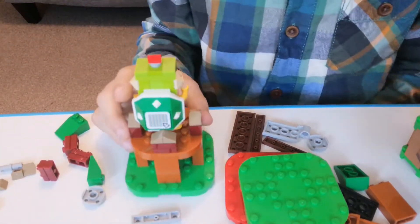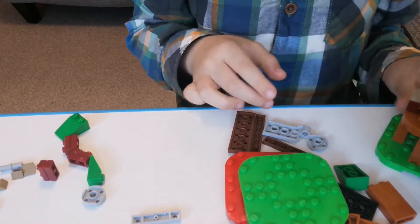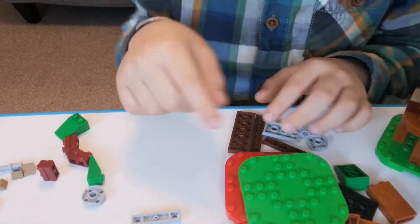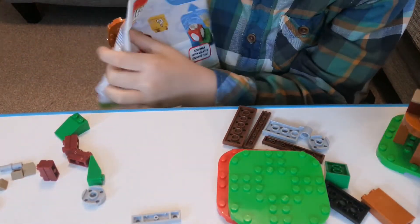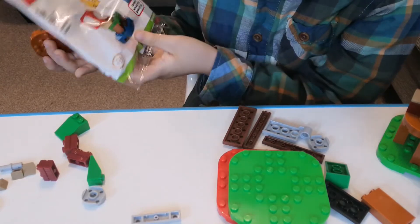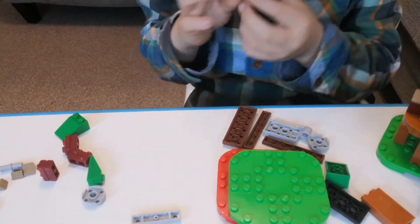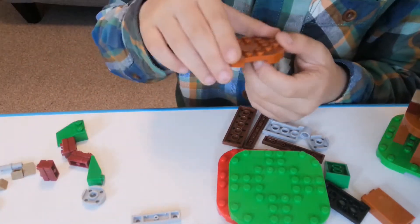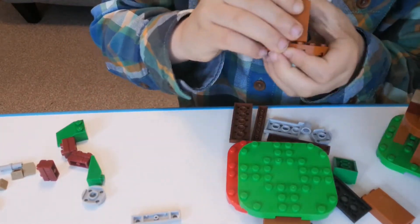Now to make the distraction tower — I don't know what to call it. There's so much stuff over here. There's another pack which is basically Toad with a lucky block. We'll build that later.